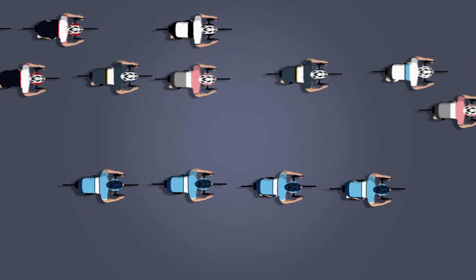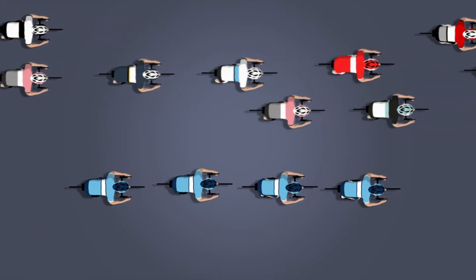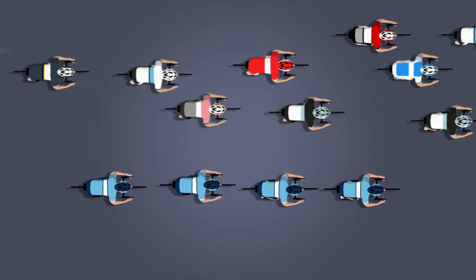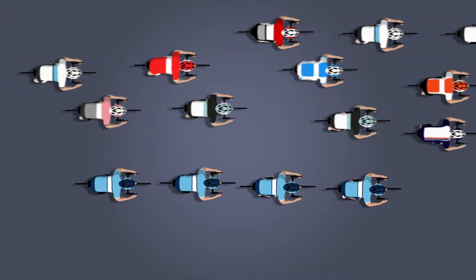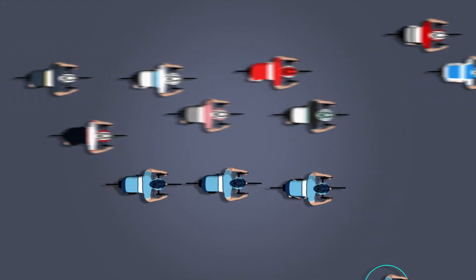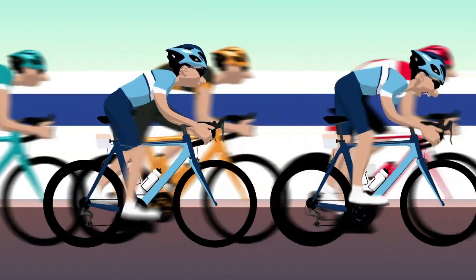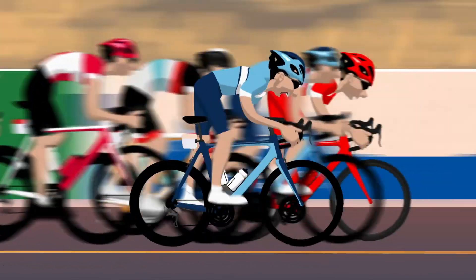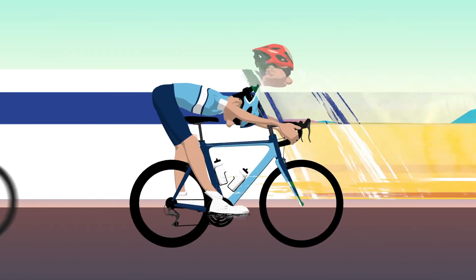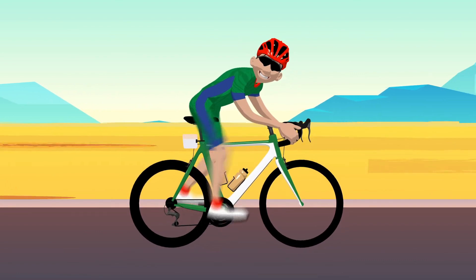The lead-out train will move up through the field, trying to gain the best position to launch an attack on the finish line. This usually occurs about 200 to 300 meters from the finish. Here, the lead-out train will dramatically accelerate with an explosive burst of energy, each rider at the front giving everything they have before peeling off exhausted to reveal the next rider in the lead-out train who does the same. If timed correctly, it provides the perfect platform for the final rider in the line to attack the finish line at full speed, and hopefully defeat his rivals and achieve the stage victory. So, you can see there is a lot to pro cycling, which makes it one of the most competitive and exciting sports on the planet.